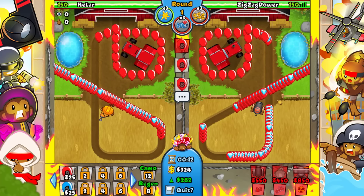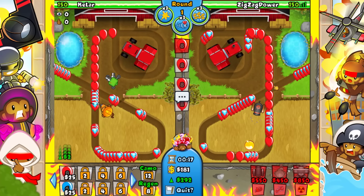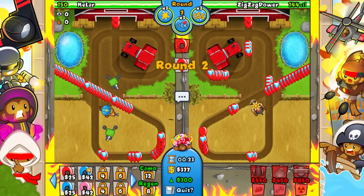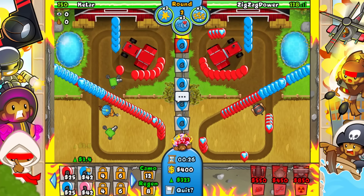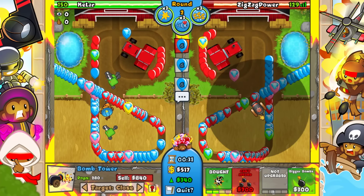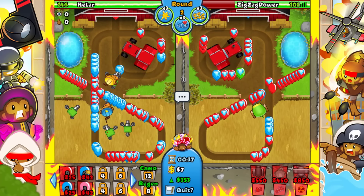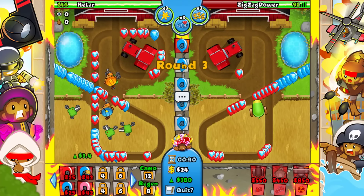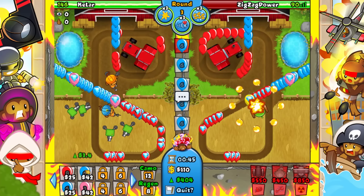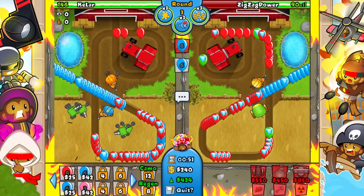Let's go ahead and have this fully upgraded — there we go. I think we just put this to close or something. Then we just gotta wait a little bit. I'll send him a bunch of blues, just wait until we can go ahead and upgrade this. Bam — there we go. Hopefully we should be all right now. I will have to be a little careful, especially against black balloons, but anything other than that I should be pretty good.